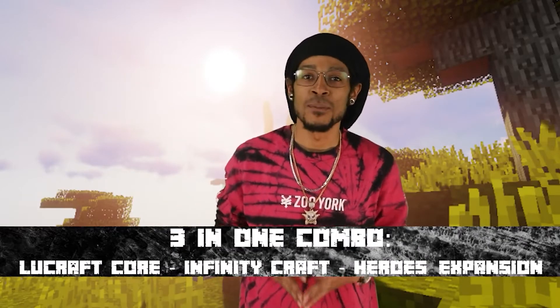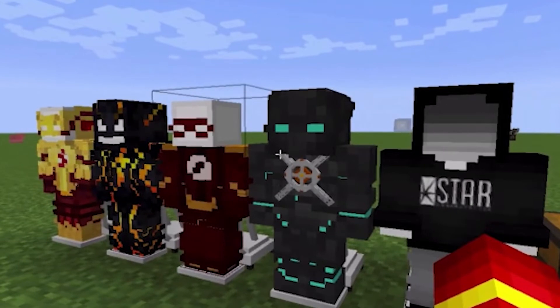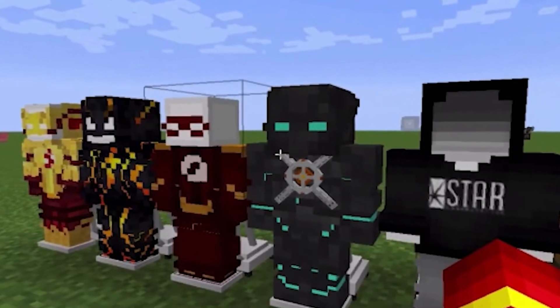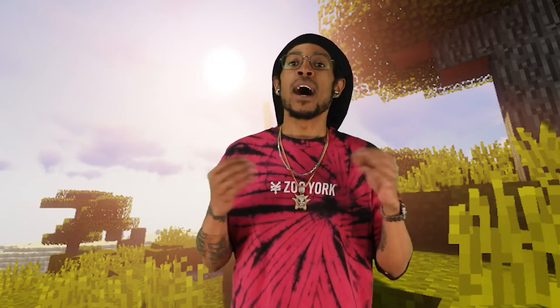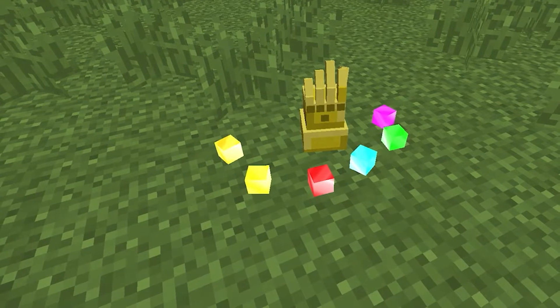Coming in at number 9, something I'm going to call a 3-in-1 combo: the Lootcraft Core, the Infinity Craft, and the Hero Expansion. I put these all together because they all work together perfectly as a mod. This mod contains the API for adding superpowers — that's the Lootcraft one — like Speed Force from the Speedster Heroes mod, and makes them use keybinds. Items like the Anti-Superpower Serum or the Superpower Capsule are also in the game, as ways to change superpowers.